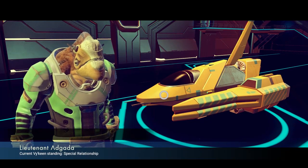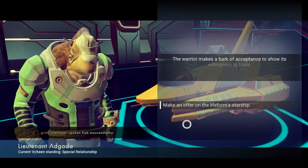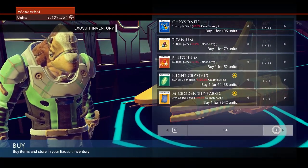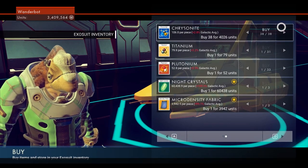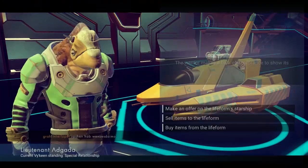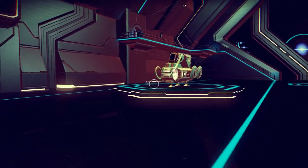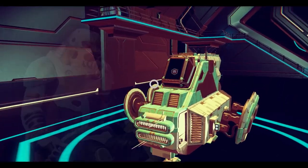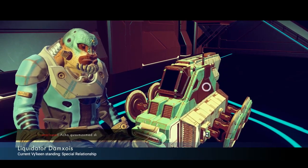I'm just going to run around grabbing chrysanite for a bit. I know I can technically find places that I can mine chrysanite, but stuff's rare. Plus, these ships tend to have a variety of interesting little things — some of them useful, most of them not. This is a doofy looking ship. These ships look awful. They're fun, but I would never ever want to fly them.